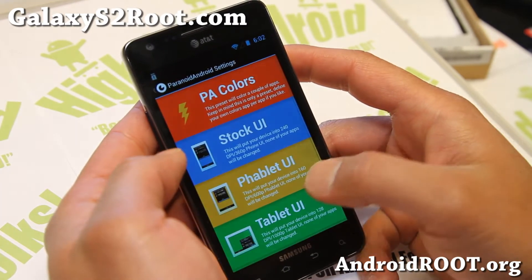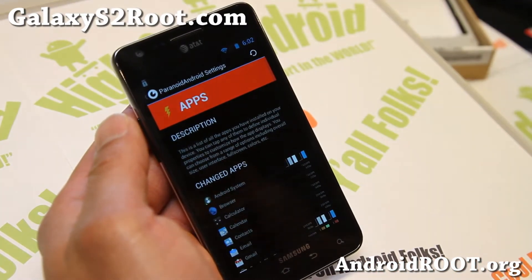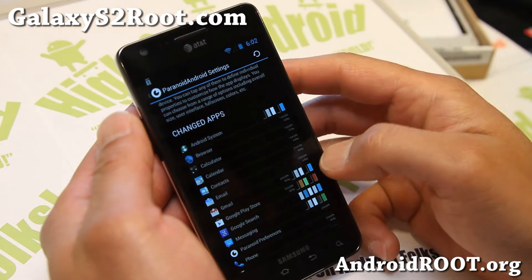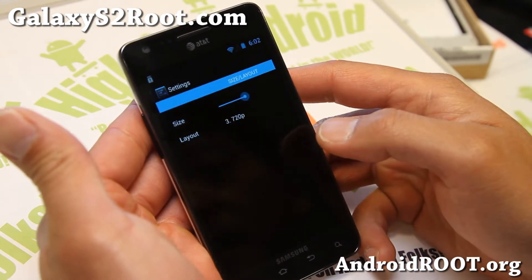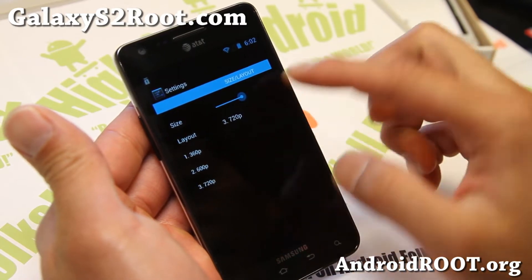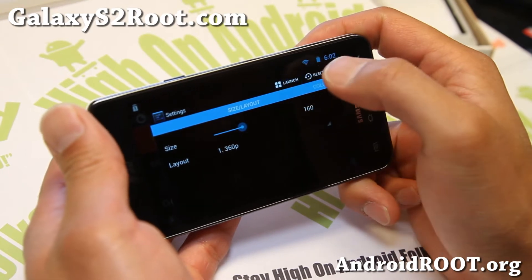Hybrid properties will allow you to run everything in tablet or phone mode. Let's say you want to run the settings in phone mode — I'm just switching it because it's hard for you guys to see. For Paranoid Android you'll have to set it sideways.